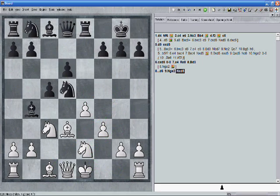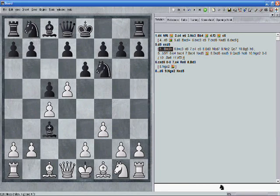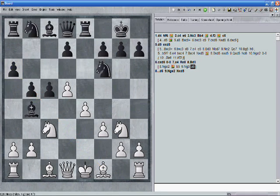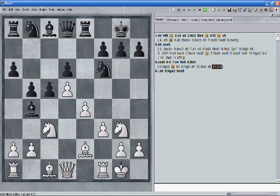Black continued with an interesting idea: b5. I carried on with knight g3, continuing my plan. After a6 defending the b5 pawn, bishop e2, d6, castling — the grandmaster made another weird move: bishop a5. I think this is a positionally horrible move. If he's going to move his bishop, he should at least trade on c3, because the bishop on the queenside does not really promise a lot.